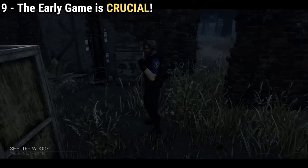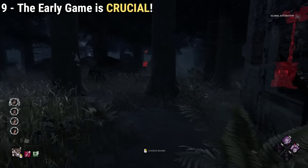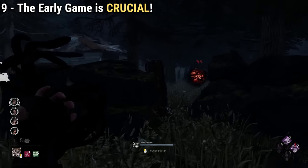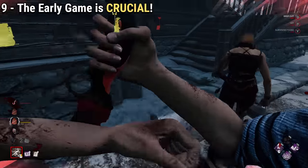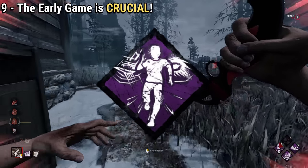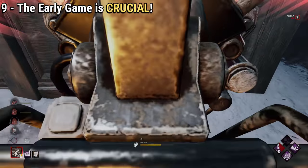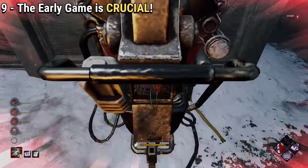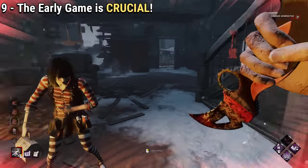Starting well is very important for killers — instead of a healthy breakfast, it's finding survivors first. You can predict most of the time where survivors will spawn. In Ormond, for example, it's almost guaranteed survivors will spawn in the shack or the opposite corner from you. This is why Lethal Pursuer, a perk from the Nemesis, is so strong. If you lack the knowledge or the perk, use crows at the start of the game. If you reach a silent generator where crows have already flown away, a survivor is hiding close. The early game is crucial, especially for killers like Oni.